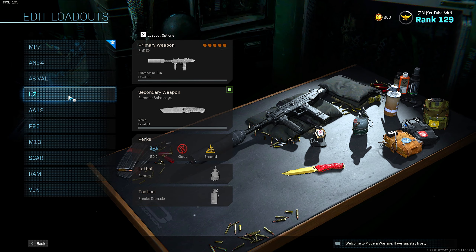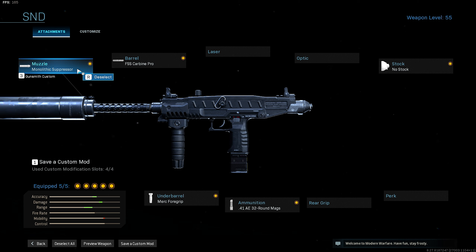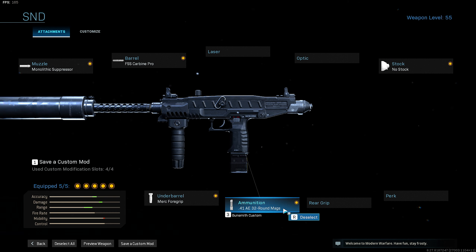Now on to my favorite gun which is the Uzi. For this class setup I run the Monolithic Suppressor, the FSS Carbine Pro barrel, no stock, 41AE 32 round mags, and merc foregrip.